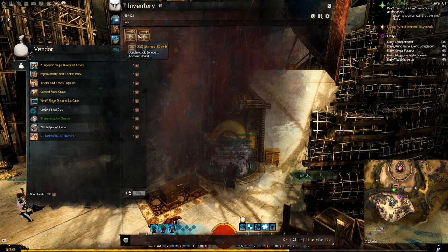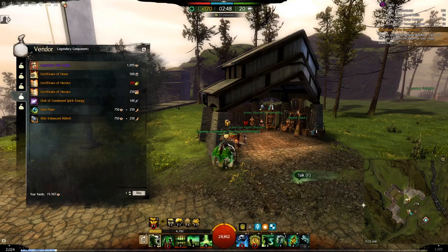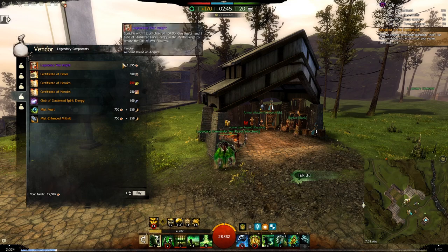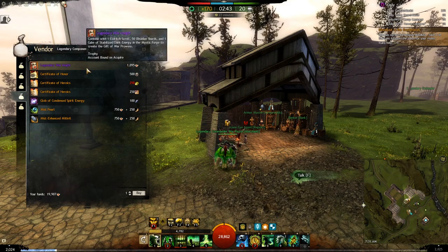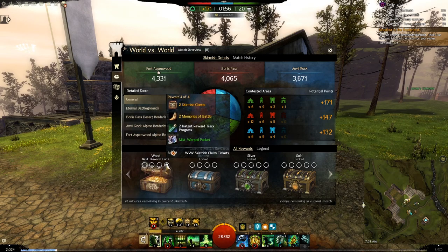The last item we will buy from the vendor is the Legendary War Insight, which will cost you 1095 Skirmish Tickets. You get those Skirmish Tickets from the chests you receive while doing World vs. World in the Pip Reward Track.